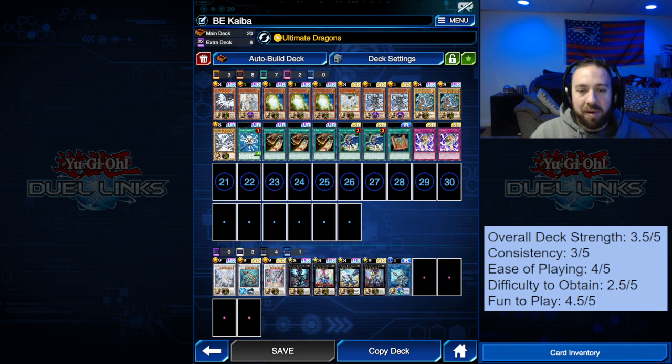The ease of playing is about a four out of five — very simple for the most part. You do have moments where you'll have choices like should I do this or that, but the plays are going to be fairly obvious in most situations. Keep in mind your intent is to either get out Blue Eyes, Fusion Summon, or target something in the extra deck to bring out — usually Synchro Summoning.